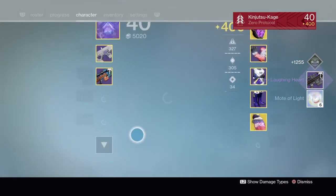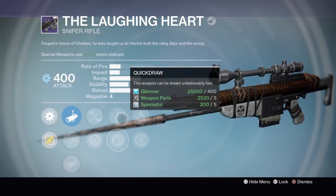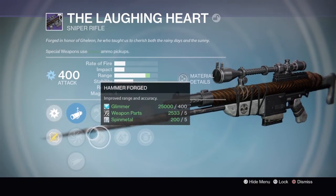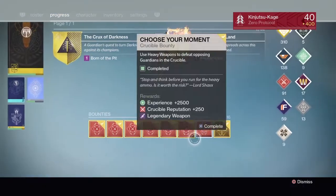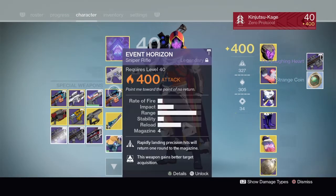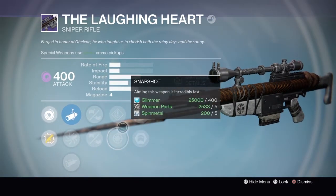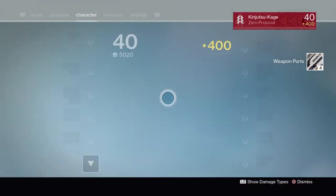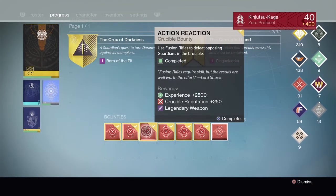First weapon bounty — Laughing Heart sniper rifle. Comes with Hidden Hand, Grenadier, Lightweight, Quick Draw, Small Bore, and Hammer Forged. If I were going to run this I'd use Hammer Forged, Quick Draw, and Hidden Hand — pretty good. Other weapon bounty is another Laughing Heart — this one has Unflinching, Army of One, Snapshot, Speed Reload, Hand Laid Stock, and Reinforced Barrel. Garbage.